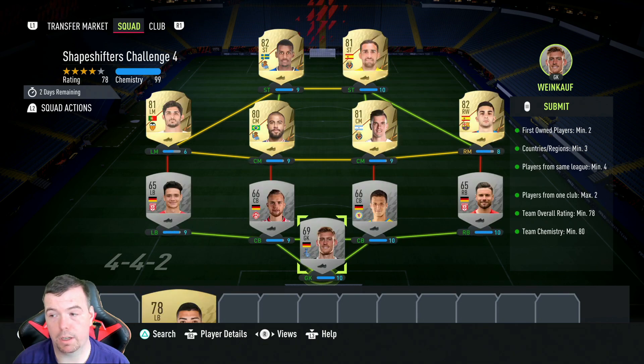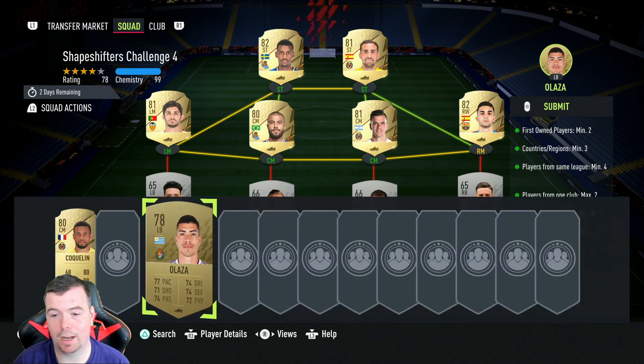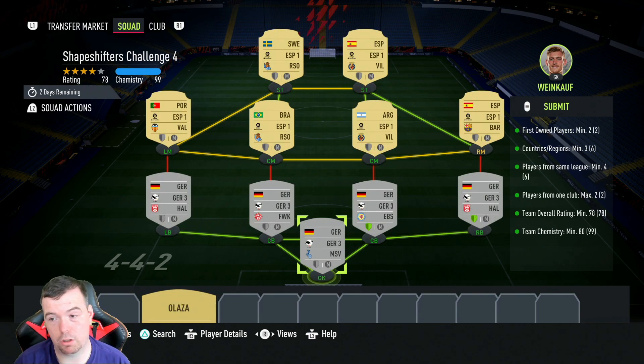Nationalities: minimum three - we've got six. Players in the same league: minimum four - we've got six on the Spanish La Liga. Players from one club: max of two - bear that in mind. I originally had Cochrane in there and realized I had three from one team. Team rating: 78 - we're on 78. Team chemistry: minimum 80 - we're on 99, so you're miles above on chemistry.